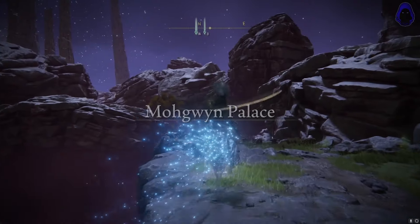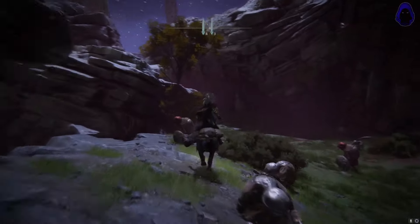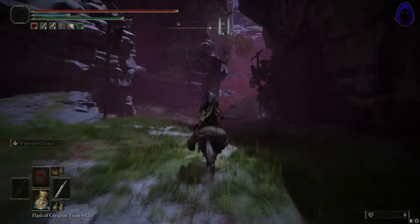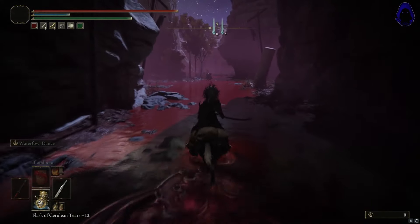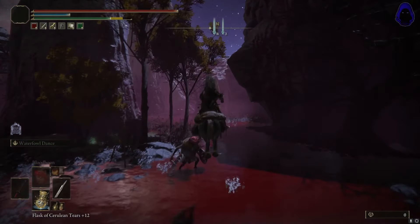This involves running past all these albernax and getting all the way to the bottom. If you just sprint past all of them and try to dodge their attacks when they come up, you can get by pretty easy. This is a fairly simple glitch to do — you're just gonna want to run down here and jump in.